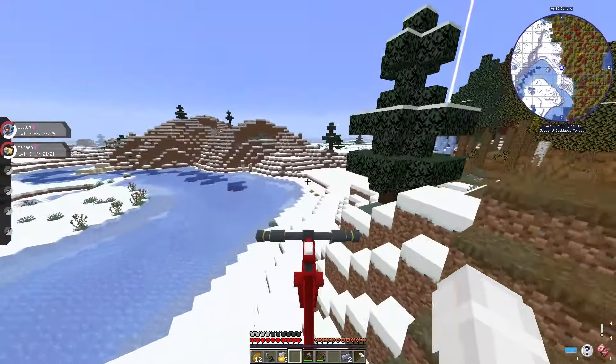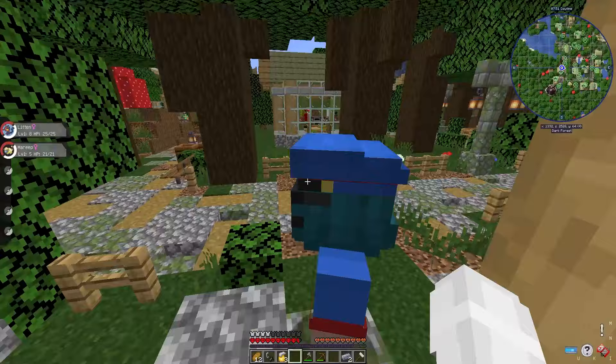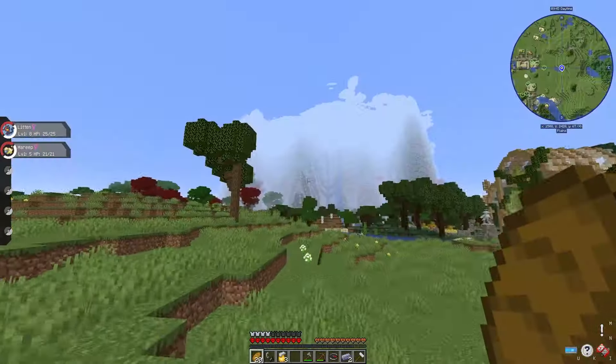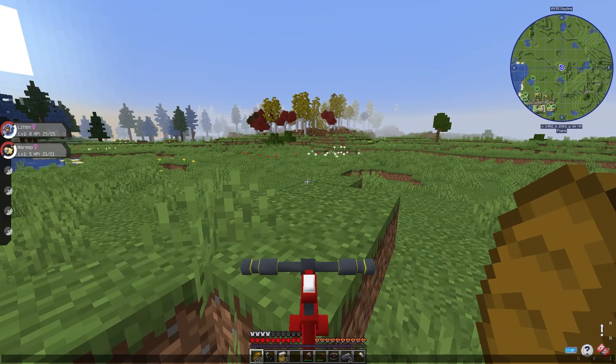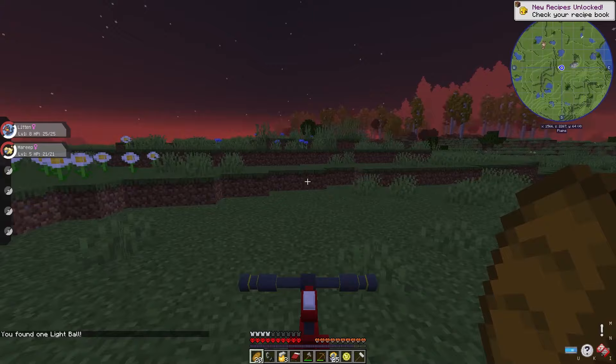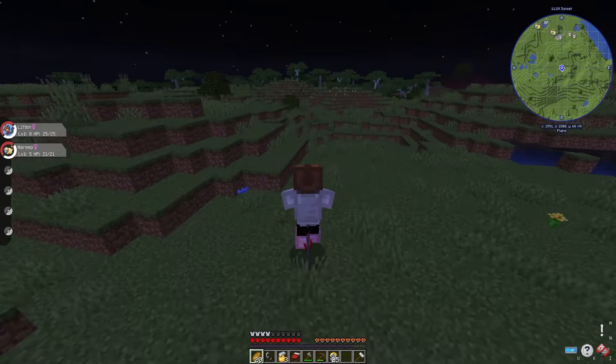I kept exploring, going through a seasonal forest and then a Dark Forest. Somehow, I came across another village — however, this one had a gym in it. There were also some gigantic mountains that looked like the Far Lands. I noted the coordinates down in case I needed to go there later for Pokemon. I then found some Poke Loot on the floor and got a Light Ball — nothing crazy, but free is free.